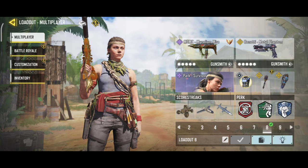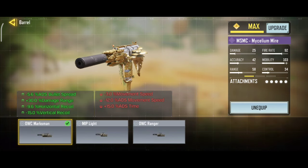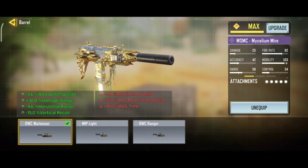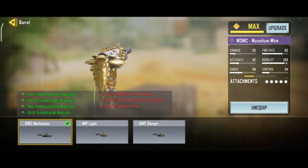So here are the attachments. For muzzle, we are using Monolithic Suppressor — it will increase your damage range and suppress your firing sound. Our second attachment is OWC Marksmith. It will also increase your damage range and decrease your ADS bullet spread and both vertical and horizontal recoil.